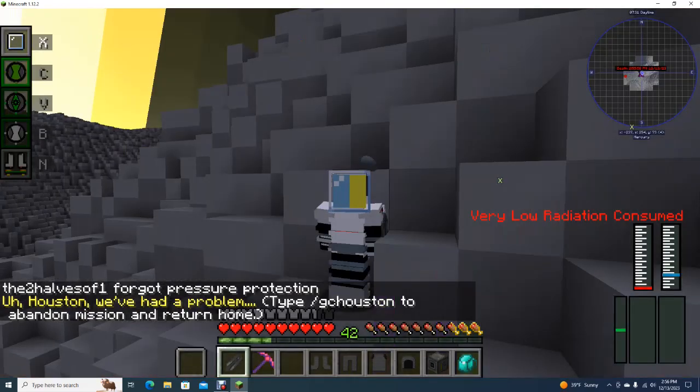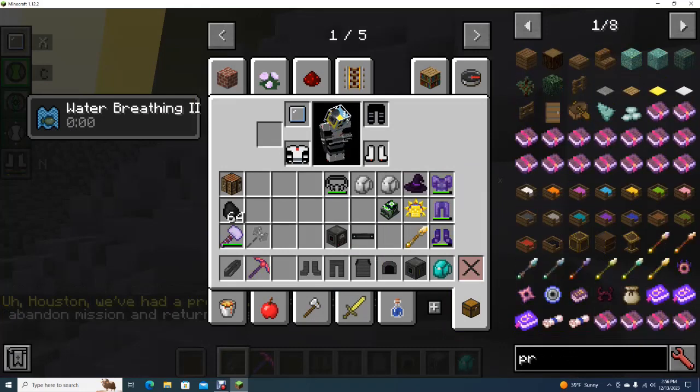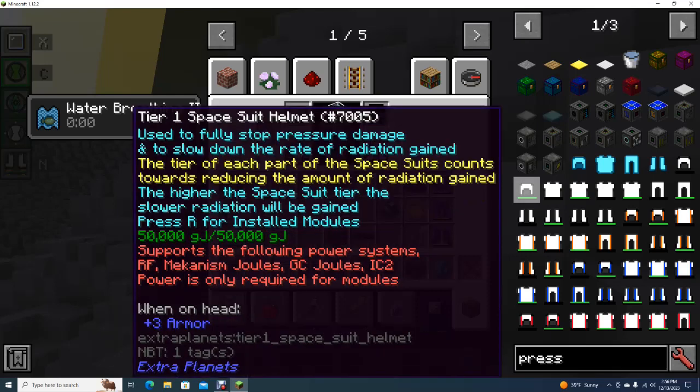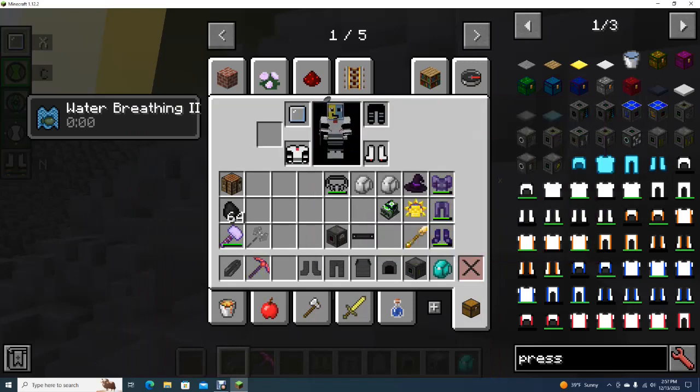Pressure protection. The higher the space tier, the slower radiation is used — to fully stop pressure damage and to slow down the rate of radiation gained. And this is called a space suit, so that means I'm no longer able to use my plumber gear, is what I'm hearing.